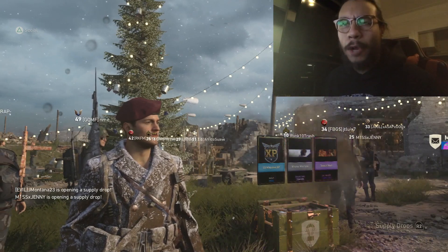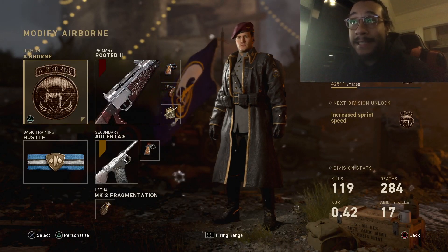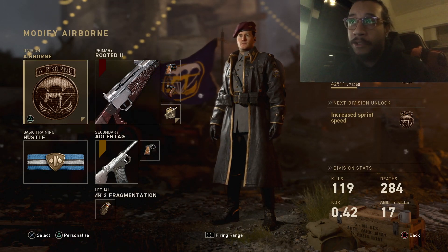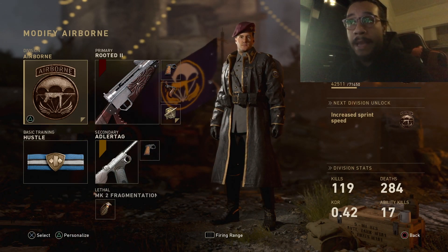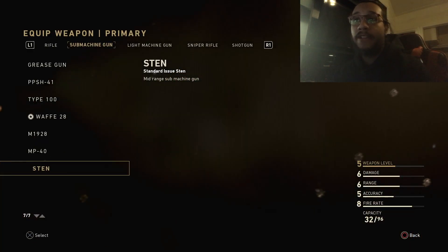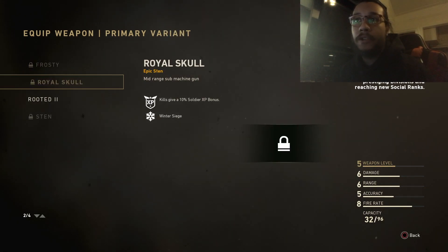Let's showcase this amazing looking weapon. Here's the class setup: I'm going to run the Airborne Division so we can put a silencer on the weapon. I like to run a silencer on all my submachine guns because I don't like being exposed on the mini map every time I shoot. So we're going to run Airborne Division with the Rooted 2.